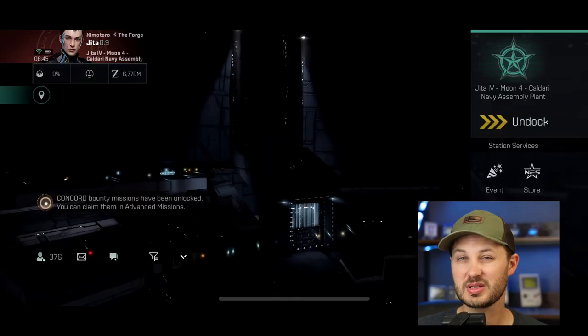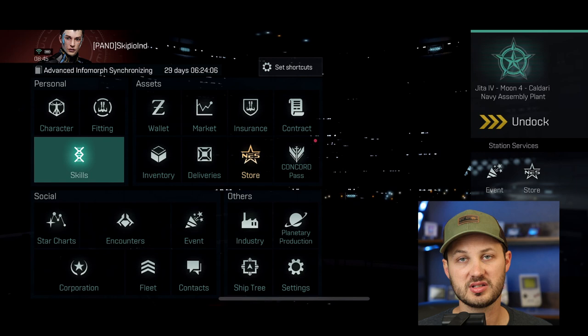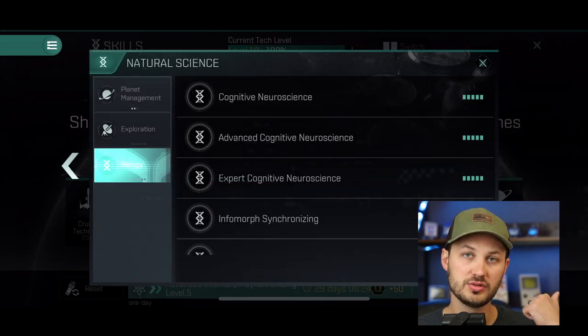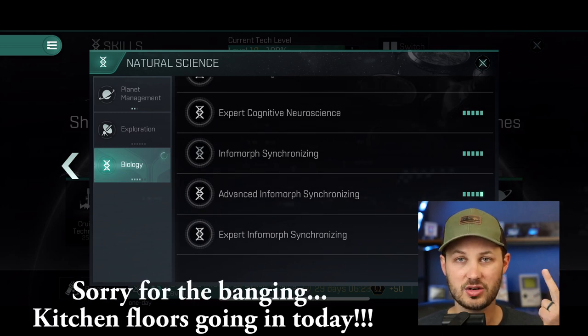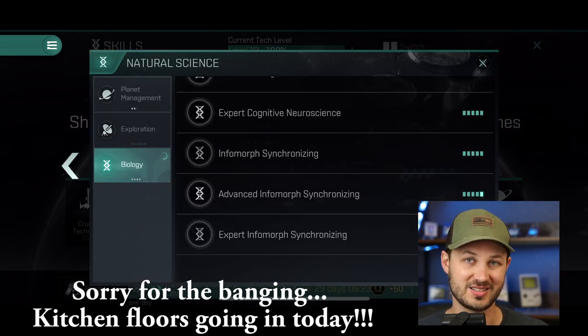The way it works is actually pretty simple. You have a number of skills under the biology section of the skill tree that are labeled as infomorphic synchronization — basically a fancy way of saying how many clones can I have at one time. This is going to allow you to have an increased number of clones, give you a cooldown bonus so you don't have to wait as long between using those clones, and you'll be able to use the clones for a little bit less ISK.